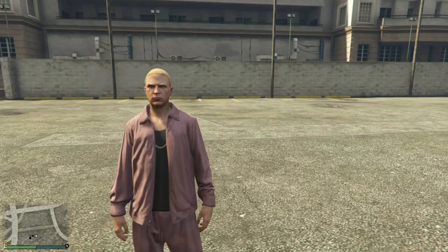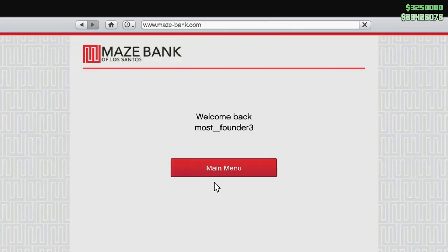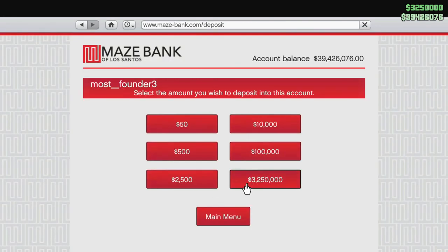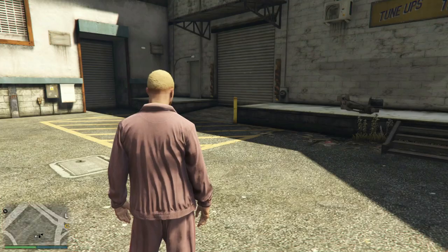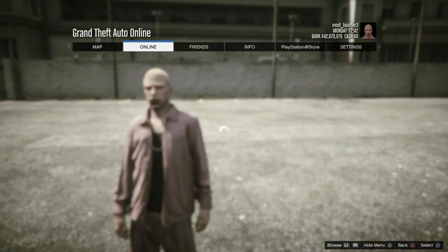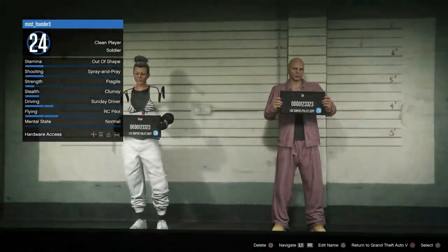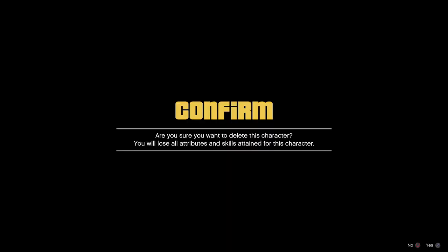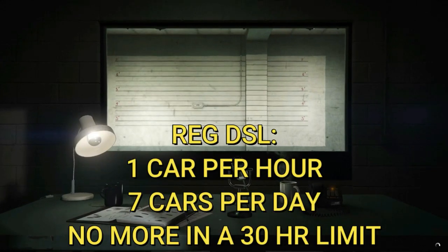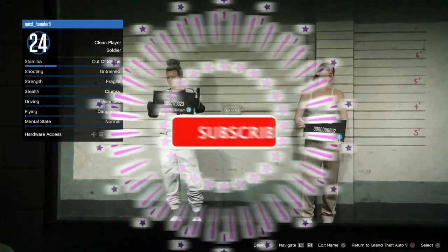Once you're done selling all your Deluxos, go into the internet and deposit all your money into the bank. With the money in the bank, hit Start, go to Online, go to Swap Characters, go to the character selection screen, delete that second character, create another second character, and start the glitch all over again. This time around, wait 48 hours until you can sell all those Deluxos again.